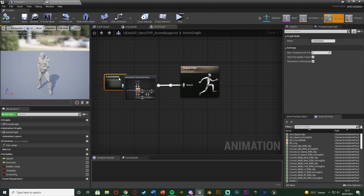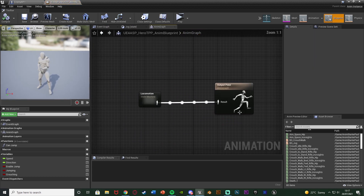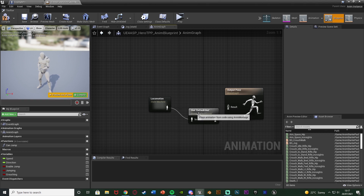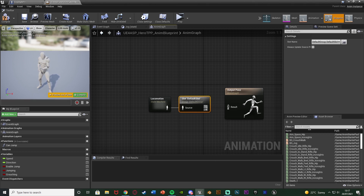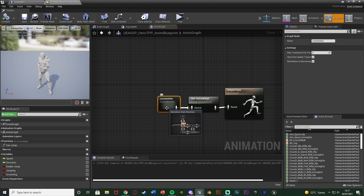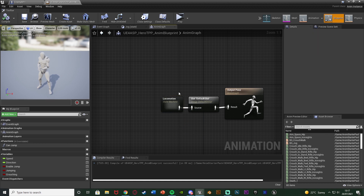Then we'll go to the anim graph — you might be in the state machine, just hit anim graph up here. Come out of the state machine and get a Default Slot, which allows the use of animation montages. We're going to compile and save that. Now the enemy AI can use animation montages for when we want to, i.e. for when they're taking damage or dying, or anything else you also want to add animation montages in for.